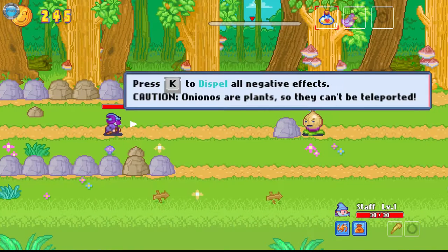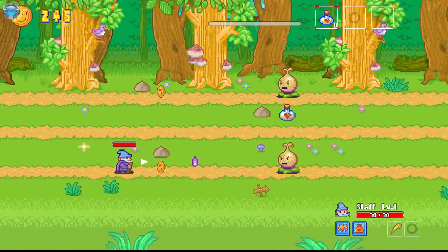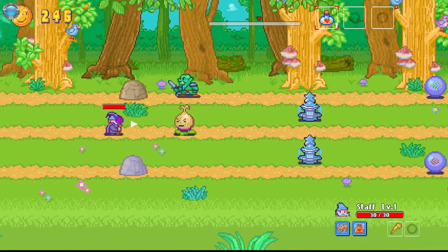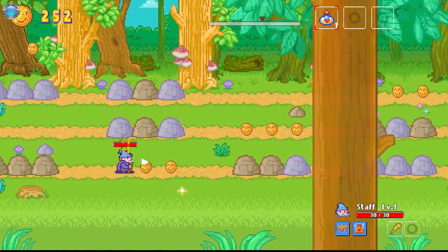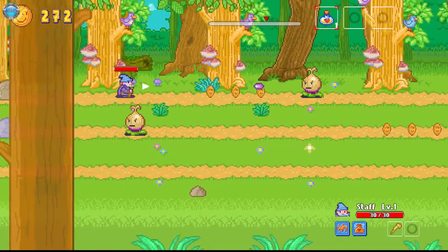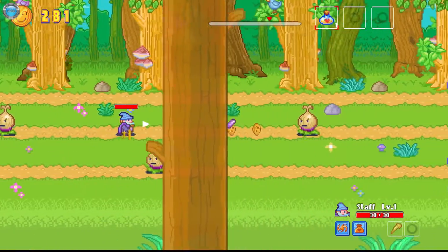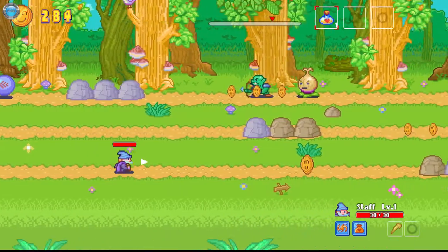Press K to dispel all negative effects. Only a plant so they can't be teleported. I have a dispel on a very long cooldown. Damn onions. How is this a debuff? The slowing down is actually helping me — now I'm getting faster forward. In the middle of the river — see ya. Let's go faster, out of the way.